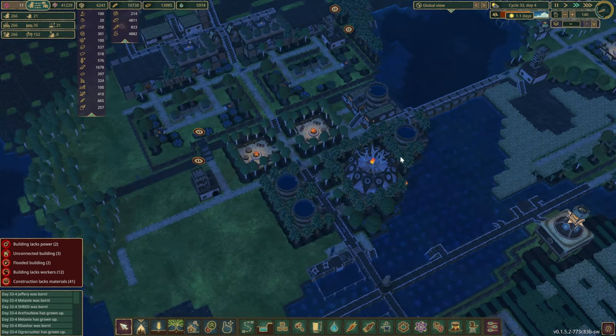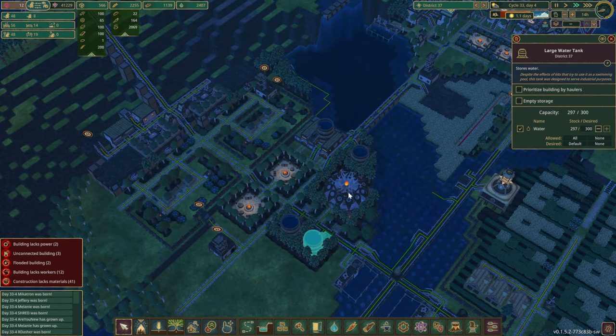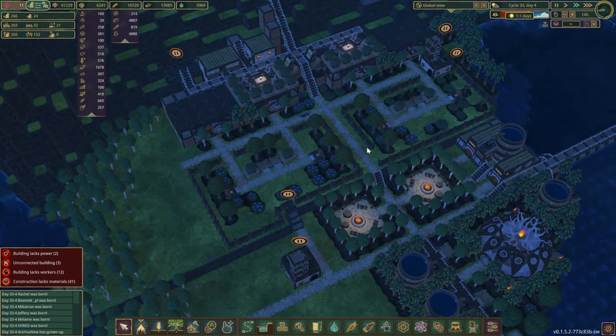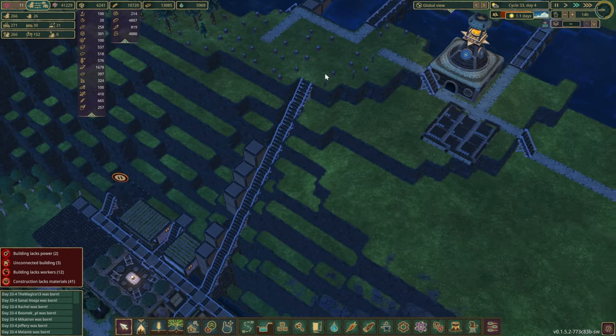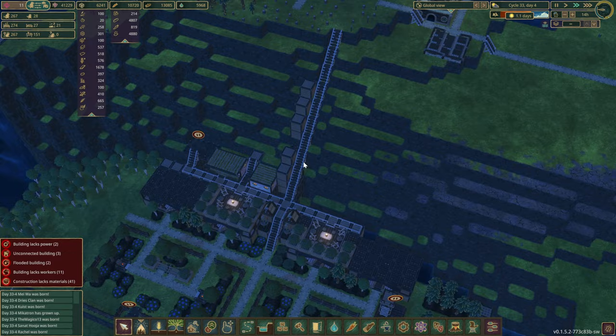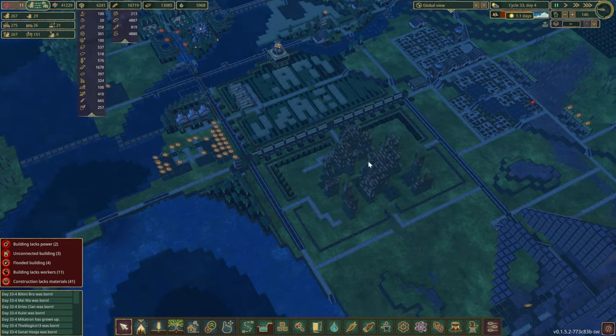Moving on over here, we do have quite a lot more water stored up as well. The lovely temple here — trees have grown up quite a bit, and this is slow progress, but we have put this staircase in here as well. Everything is coming together.